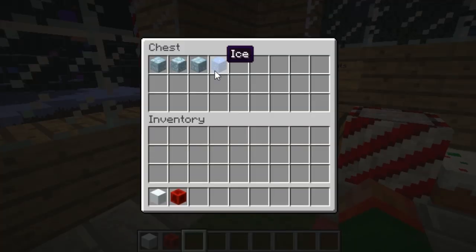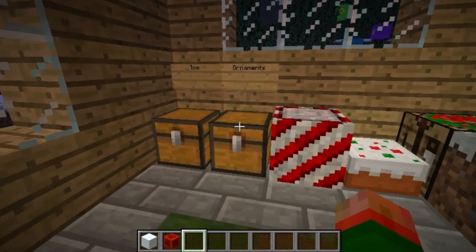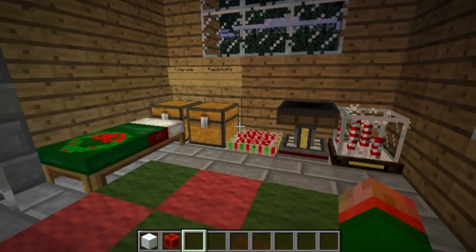There are also different types of ice now. You can craft an ice pick, which will give you ice, and then you can use that ice to craft ice brick, cracked ice brick, and cobbled ice. That will be added shortly.